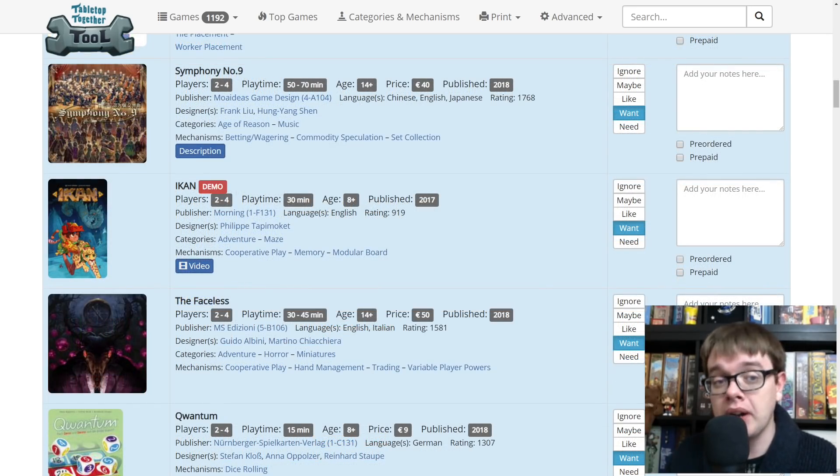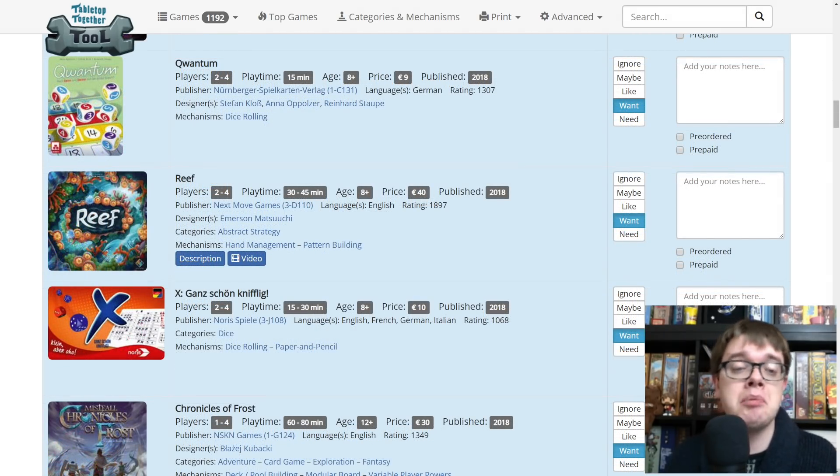Symphony Number Nine from Moidius — I love the theme; I want more musically themed games, but I've been told it might be a bit too confrontational for us. Ikan from Morning Games — it's a cooperative maze-based game. Last time we played one like that it was Magic Maze. Faceless — it uses magnets and we are trying to get things to face in certain directions with these magnets. They won't have very many copies there. Quantum from NSV — they published Quixx and Ganz Schon Clever, two amazing roll and writes. I can't wait to try Quantum.